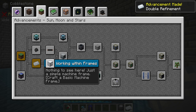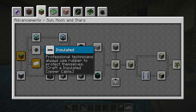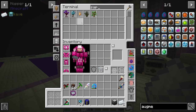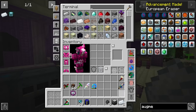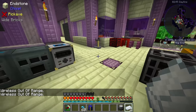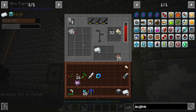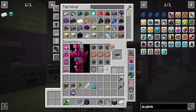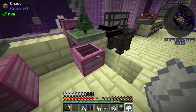Next quest: 'Working Within Frames — craft a basic machine frame.' We'll come back to that. For now we need rubber and cable. 'Professional technicians always use rubber to protect themselves — craft insulated copper cable.' Very doable. We take six sap, run that through the alloy smelter, then craft the resulting six rubber with copper ingots. The machine ran out of power — that's the arc furnace taking all the juice, but it's almost done. We got 12 insulated copper cables. Back here: copper and insulated copper cable. We've got sap coming from our bonsai pots as well.